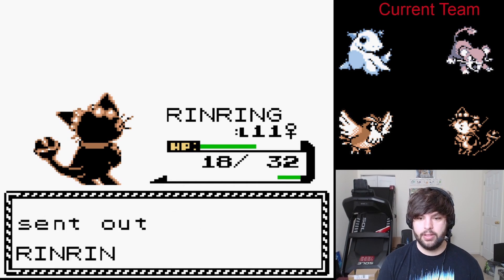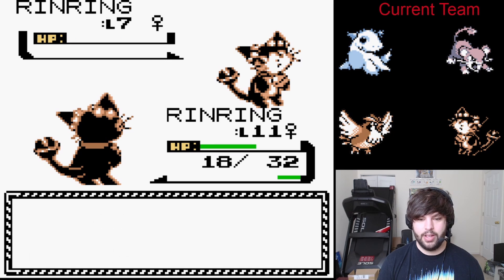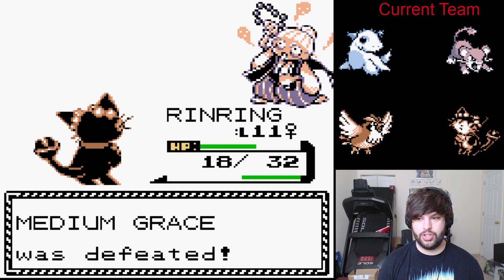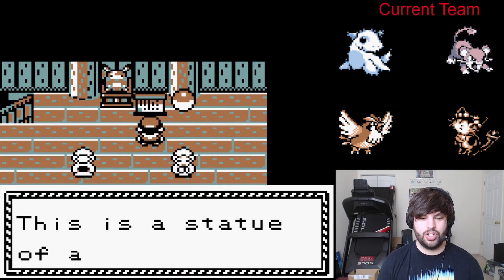A Rin Ring. We have Bite, which is superior to our normal-type moves because we have that STAB, and we get the one hit KO. This Pokémon is good. Sorry I pronounced your name wrong the entire time — it's like a little dark cat. How adorable. But it's also a killing machine.